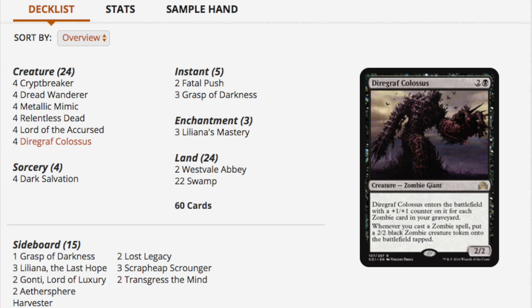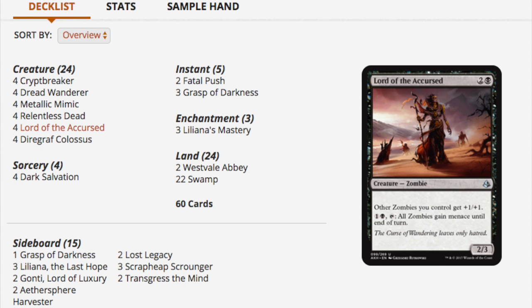Overall, the deck is relatively easy to understand how it wins and relatively easy to build, given that you're not after mythic planeswalkers. You don't actually need Liliana, the Last Hope — you can substitute something in its place. I fully expect to see a ton of these zombie decks running around at FNM, mainly because that's what happens every Pro Tour.